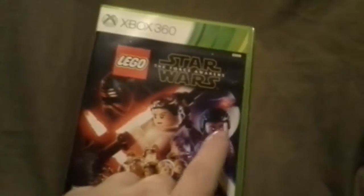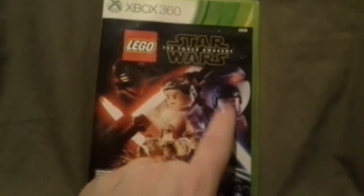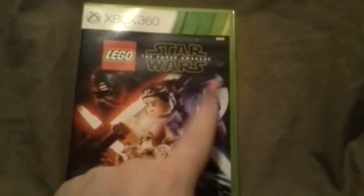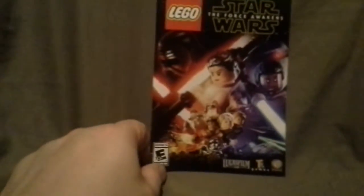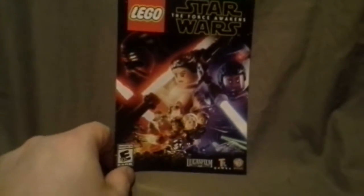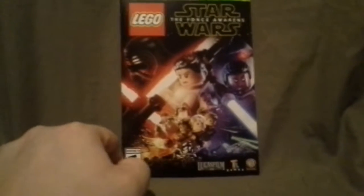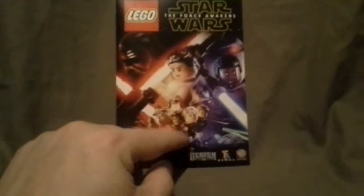Finn — wasn't his name Finn? I believe his name is Finn, it just popped in my head. So sorry about that, if that is his name. Anyway, here's what the book looks like — just like the front cover of the game. There are some cool lightsabers, some blasters, and Captain Phasma right there. Let me open the book.